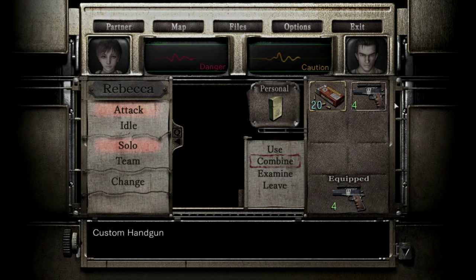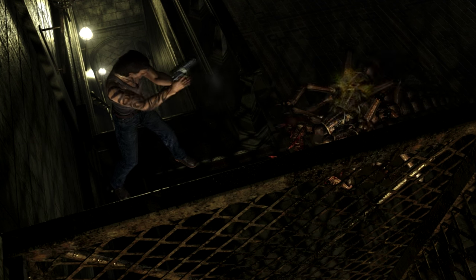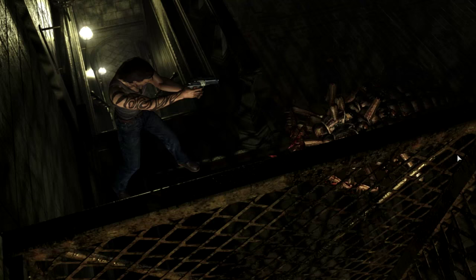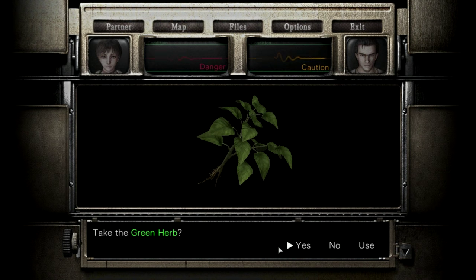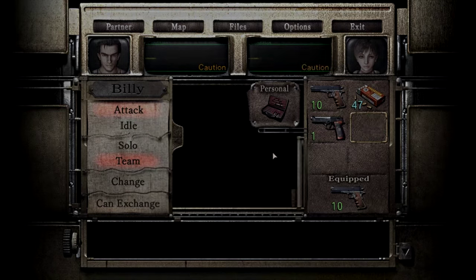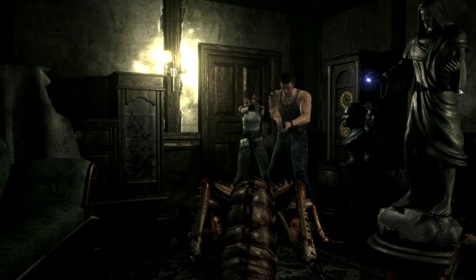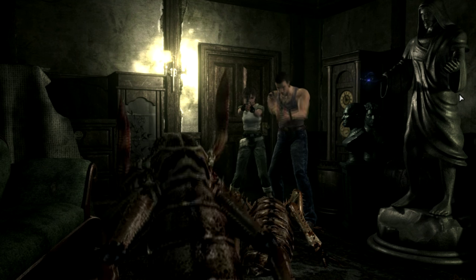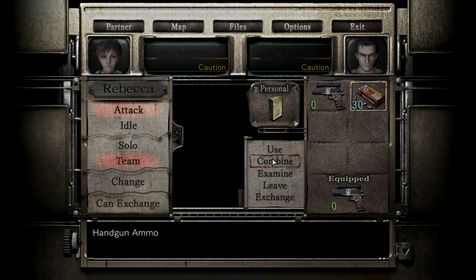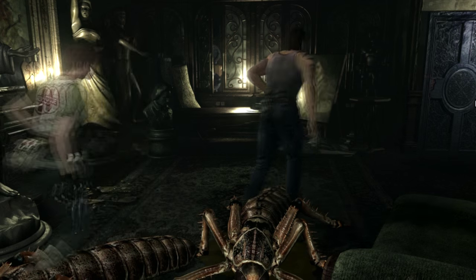It takes about 15 shots to kill one of them — ridiculous. We made it to the curb! Rebecca has to use the heal — she's in terrible condition. This is stressful as heck. We're going to die in here. Somehow we killed him — I can't believe it! This is the leech corridor — the worst room in the entire mansion.